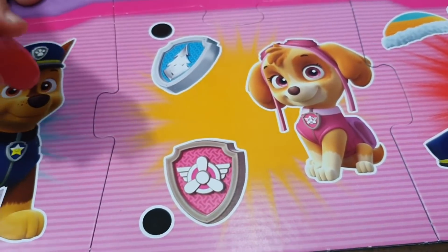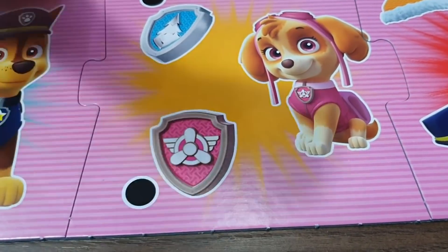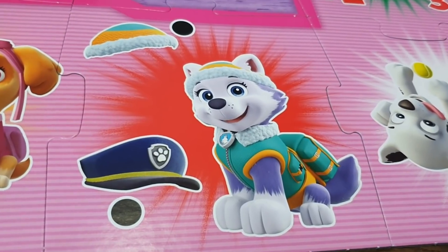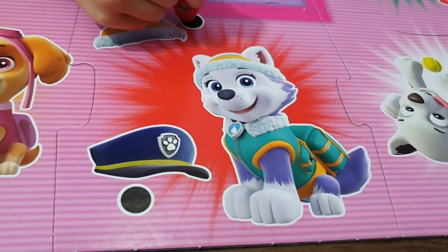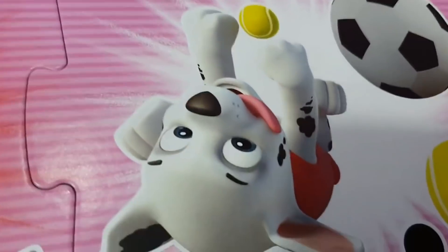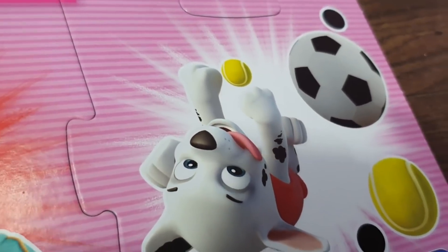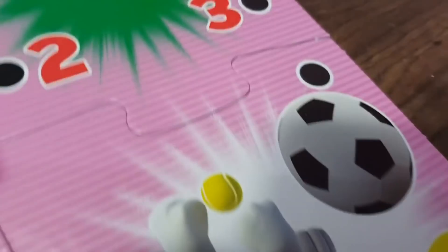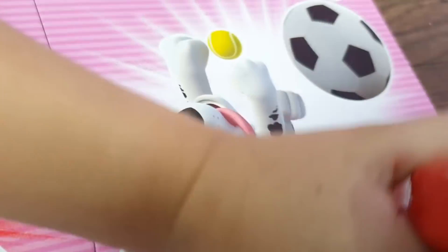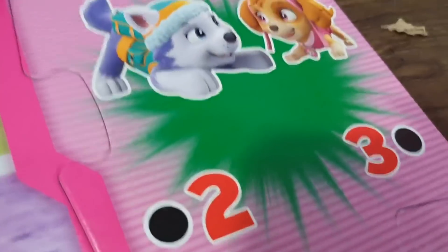These are Skye's badge. I know this one — it's a bit obvious because you know she loves pink. Which hat belongs to Everest, Sophia? This one. It's a bit obvious. Yes, you got that right! Now to the other corner of the map. Which one does Marshall like playing with — is it the soccer ball or the tennis ball? Tennis ball. Yep, and it turns on which means it's correct.